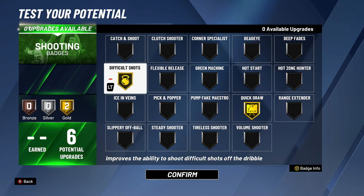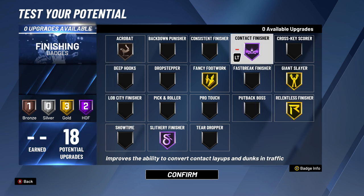For shooting: gold difficult shots and gold quick draw. With this build he doesn't have a lot to work with, so might as well make him a superhero and shoot over defenders on the move. And lastly for finishing: Hall of Fame contact finisher, Hall of Fame slithery finisher, gold fancy footwork, gold giant slayer, gold relentless finisher, and the last upgrade on acrobat. These badges should give this slashing playmaker Kobe plenty to work with to hold his own in the paint while being able to do some stuff on the defensive side of the ball.